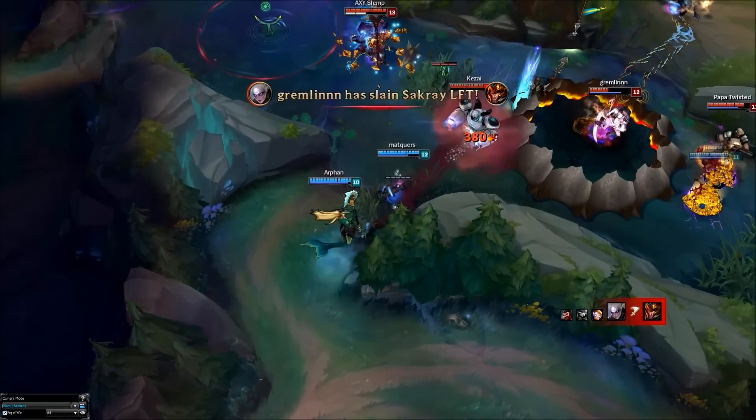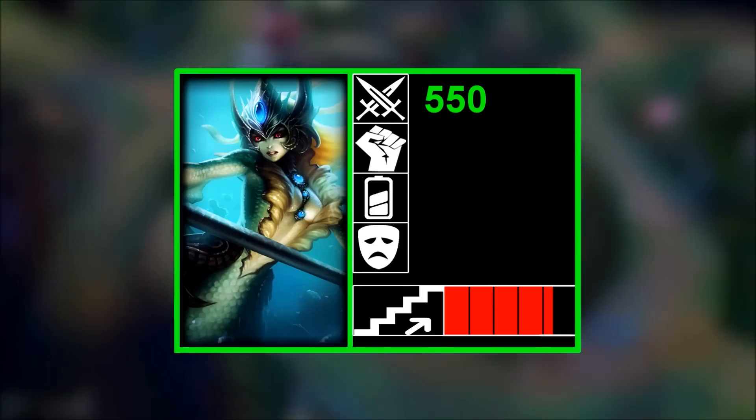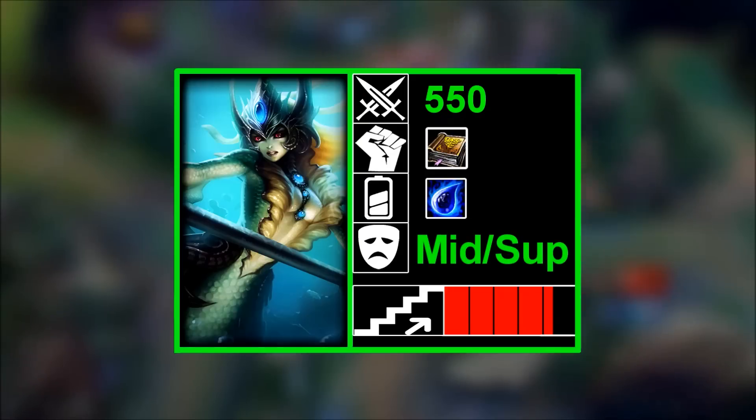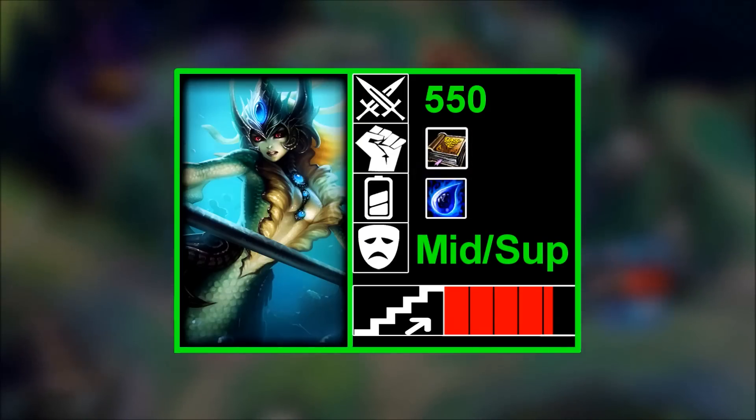Hey everyone, this is Scrapcomputer here and this guide is going to cover and explain support Nami. First up with basic pretexts: 550 range, main damage orientation is AP, resource is mana, main role is support. You can play her mid but this guide focuses on support. Overall skill cap is high.